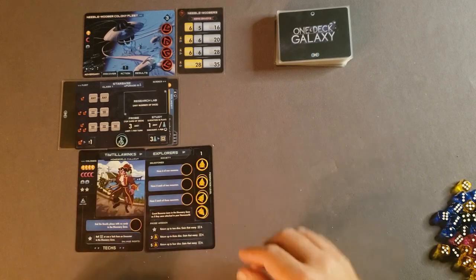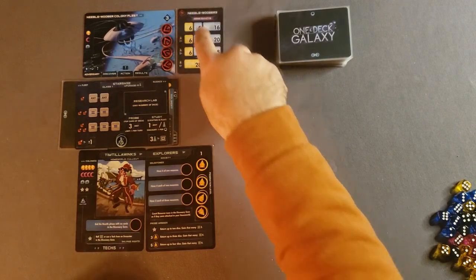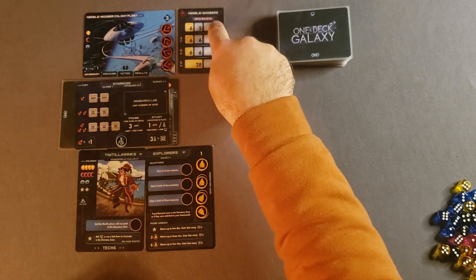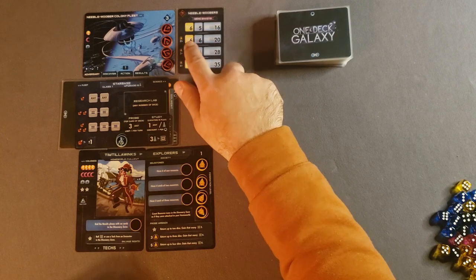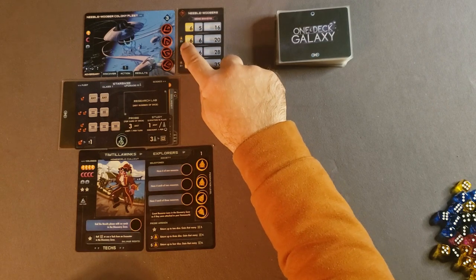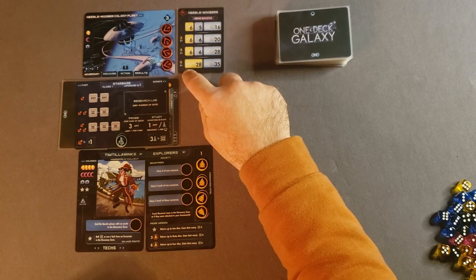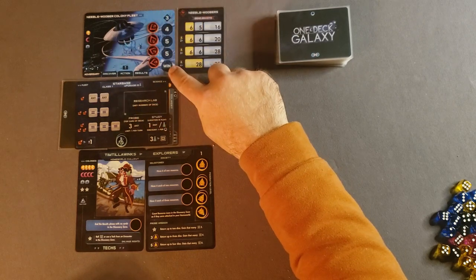Our goal is to remove all four of these adversary tokens by completing these four goals. The first goal is available right away assuming I can meet the requirements. The next goal requires being level two or higher, then level three or higher, and the last goal requires level four or higher. Once I remove all four tokens, I will have won the game.